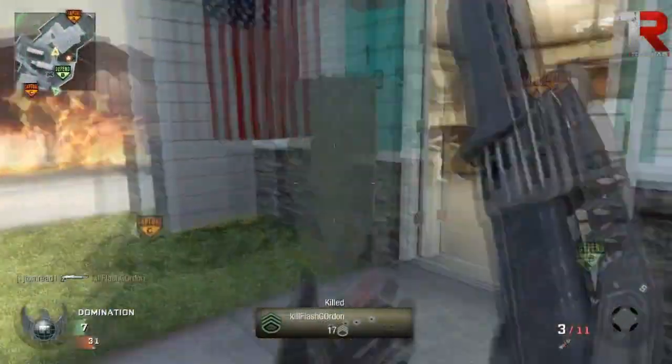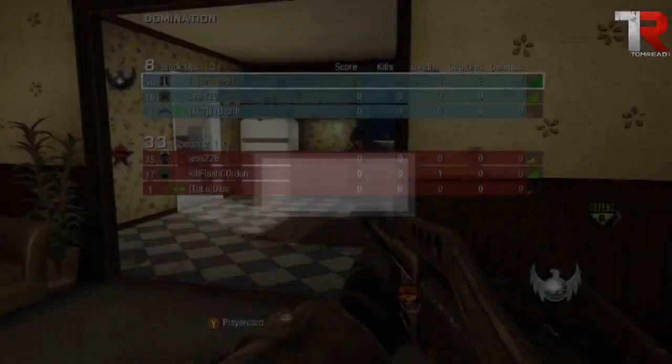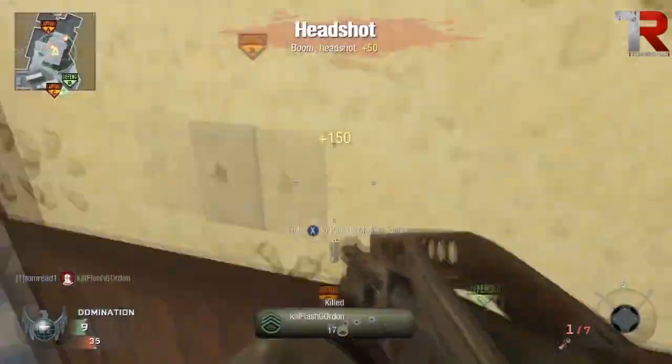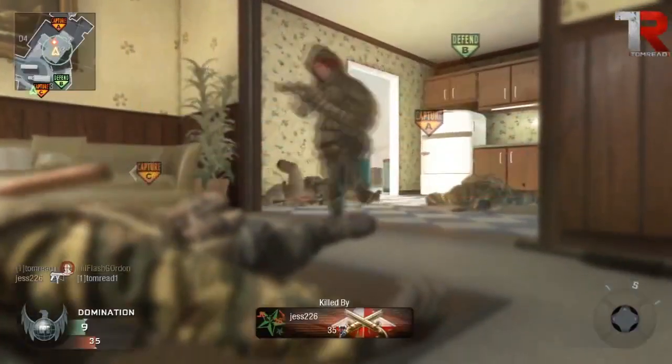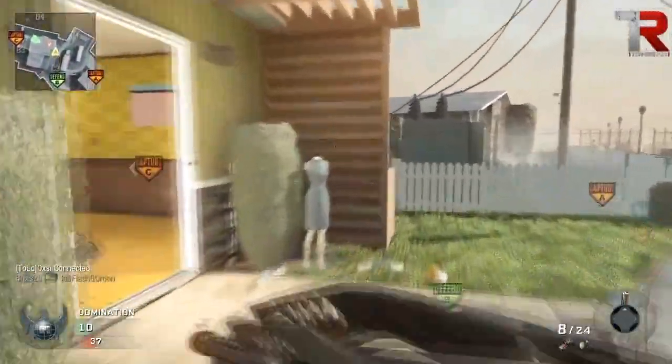Going through each shotgun in turn, starting with the R870 MCS — it's a pump action shotgun. I've said a little bit about it in my Black Ops 2 shotgun class. It's like a beefed up version of the stakeout, very reminiscent of that gun. It's pretty powerful — you get more one hit kills and the time between pump actions is a little bit faster, so it's definitely better than the stakeout from the original Black Ops.